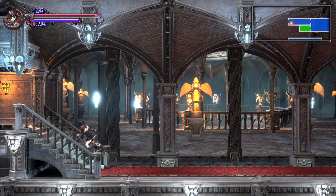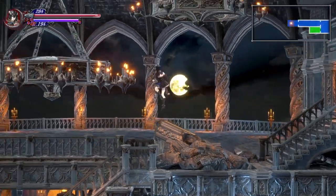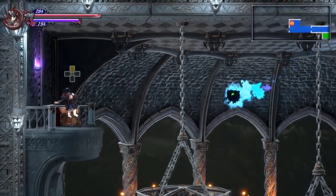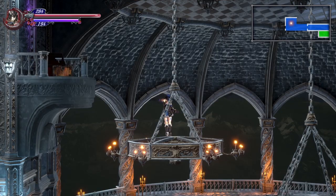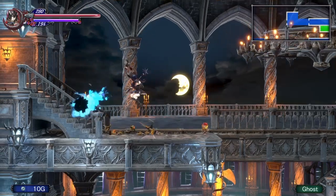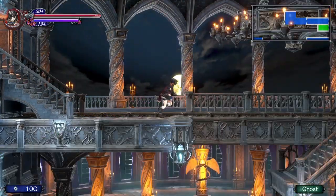Breaking 1,000 of the candelabras or candle holders will also get you some money. In here, basically what you want to do is just jump up here, and you'll find a waystone, which you're actually going to want to use almost immediately. But if you drop right here, you'll find a health up, which can be kind of handy.